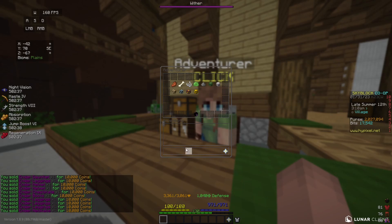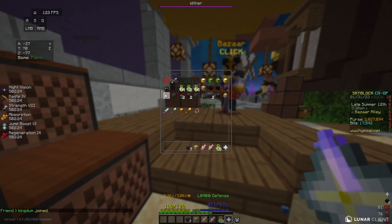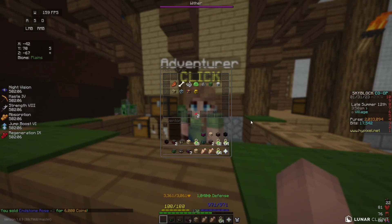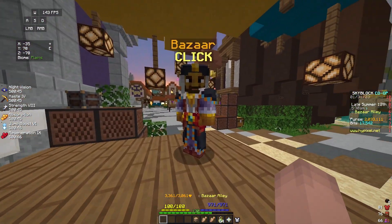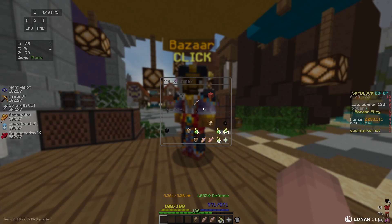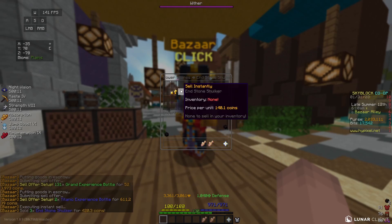After selling the might gel and the armor, we're already over 2 million coins in total. Now all we have left to sell is everything in this backpack. I can sell these endstone roses for 3,000 coins each, so I'll get 6,000 coins from those. I do have a ton of runes that I'll probably just sell to the NPC because I probably won't make too much profit from them. Now that I got rid of all of my runes, I can head over to the bazaar and look at all of the remaining profit.